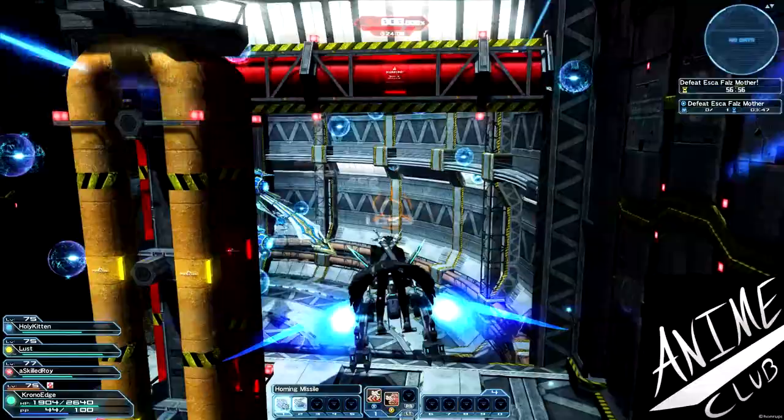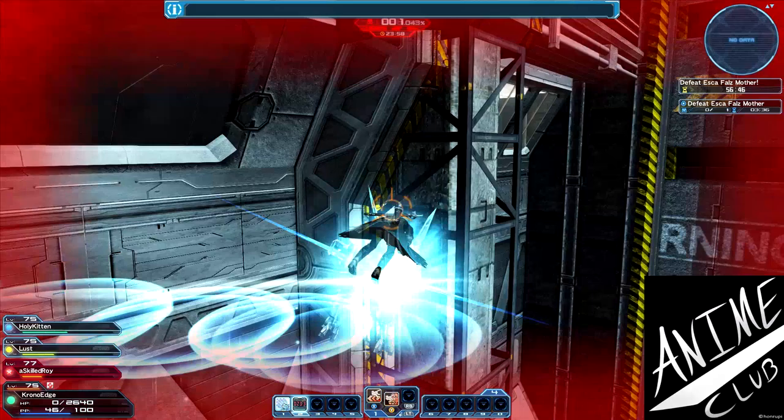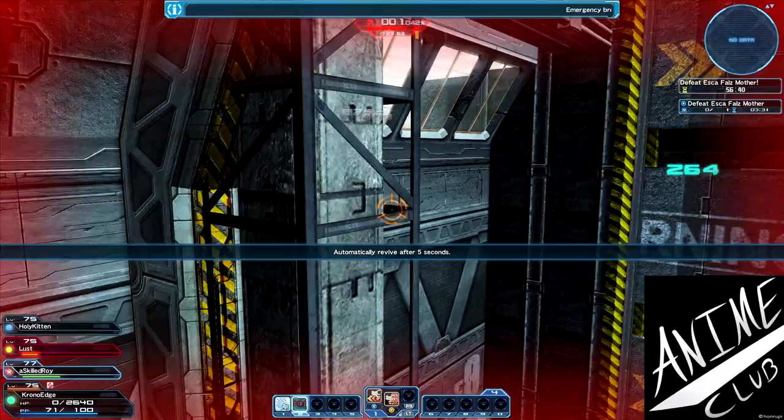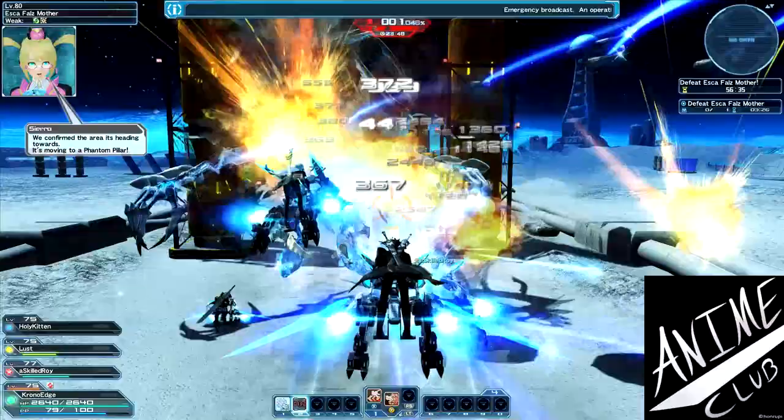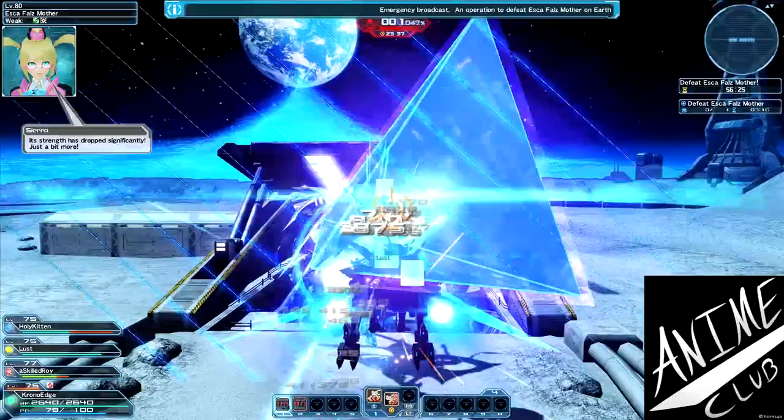We're holding off on using the boost to try to weave through here, which is really difficult when boosting. Note: if you get too far away from Mother a red exclamation point pops up and you start taking damage immediately, so if you're too slow you take damage. Keep an eye on the target, shoot it - break it - and there she goes. That should finish her off into the next phase.